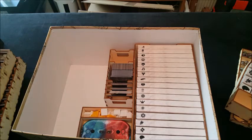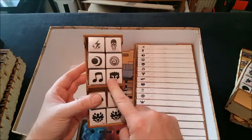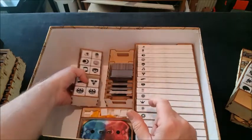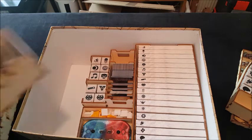Then we've got miniatures. Each one of these has got a symbol on it, and they correspond — the miniature lives in the box denoted to your character, so you can pull the right miniature out. So they go in there.